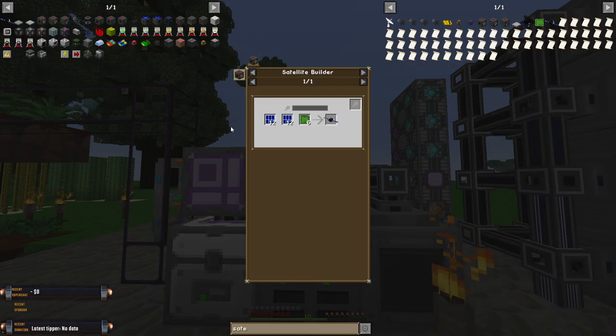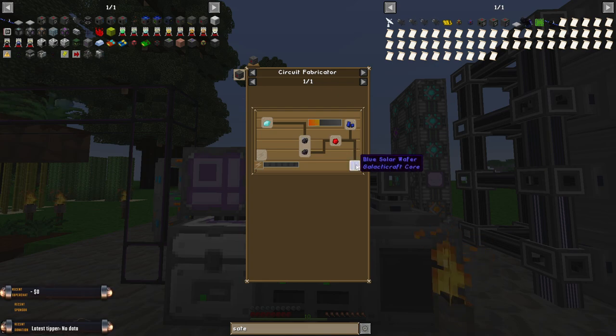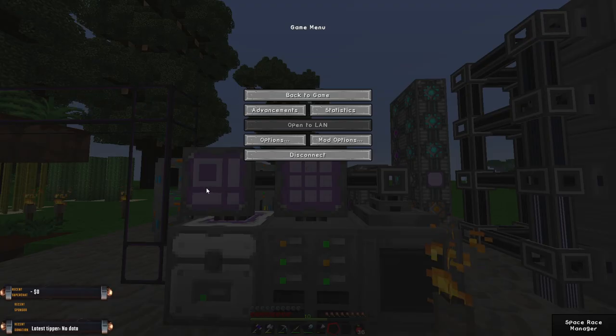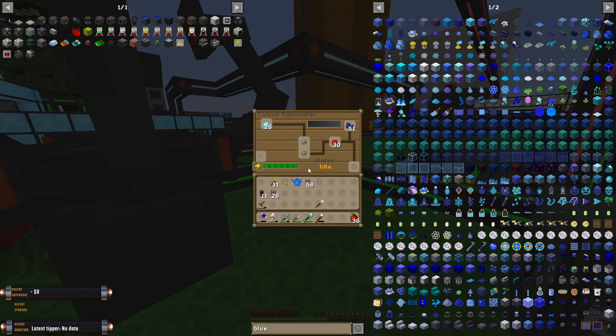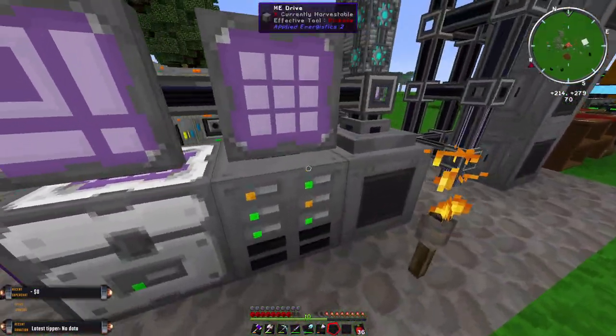So we've got the satellite here. We need to make another batch of these solar panels. To show you the recipe, we need blue solar wafers — I don't think I have blue solar wafers. I do not. Do I have any running in the machine over here? No, because we're out of silicon.